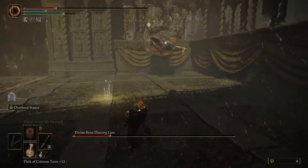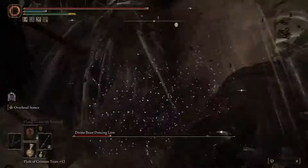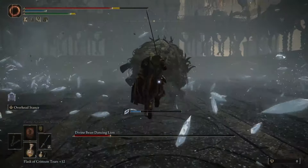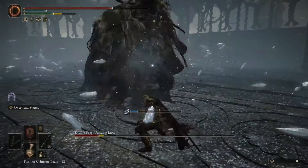When the boss reaches low health, it'll stop using transitions to change elements and instead perform combos that weave all three elements together sequentially. This phase is much faster paced without the transitions, but if you remember to be defensive with lightning, balanced with frost, and offensive with wind, you can manage your playstyle between moves and take it down.